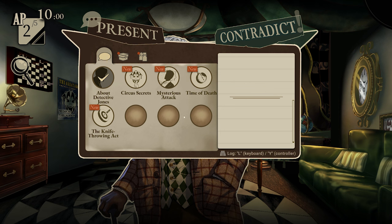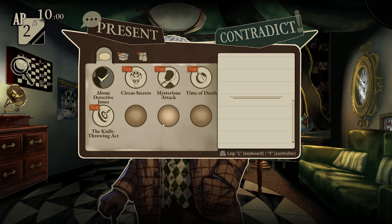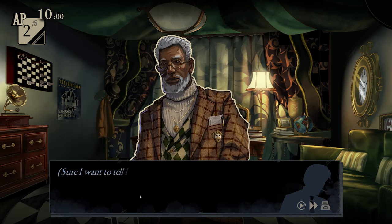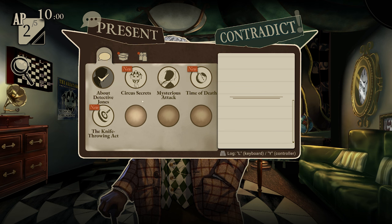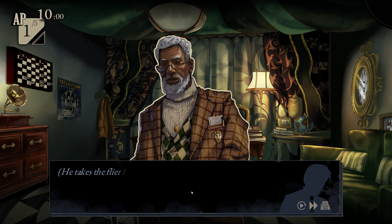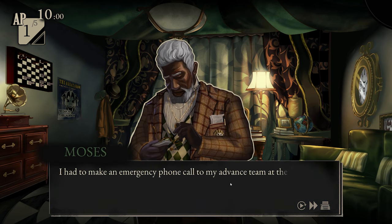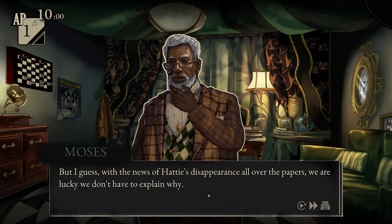We've got two time units before the end of this period. We could tell him about the attack. I'm not sure I want to tell him — I don't want him to question my competency. I picked up one of these on my way here. He takes the flyer and looks at it — the one that reads 'performances every night by the amazing Hattie.' 'I had to make an emergency phone call to my advanced team in the next city so they'd stop passing those out. But with the news of Hattie's disappearance all over the papers, we're lucky we don't have to explain why.' 'How many of these have you made?' 'Thousands. We use them in every city.'